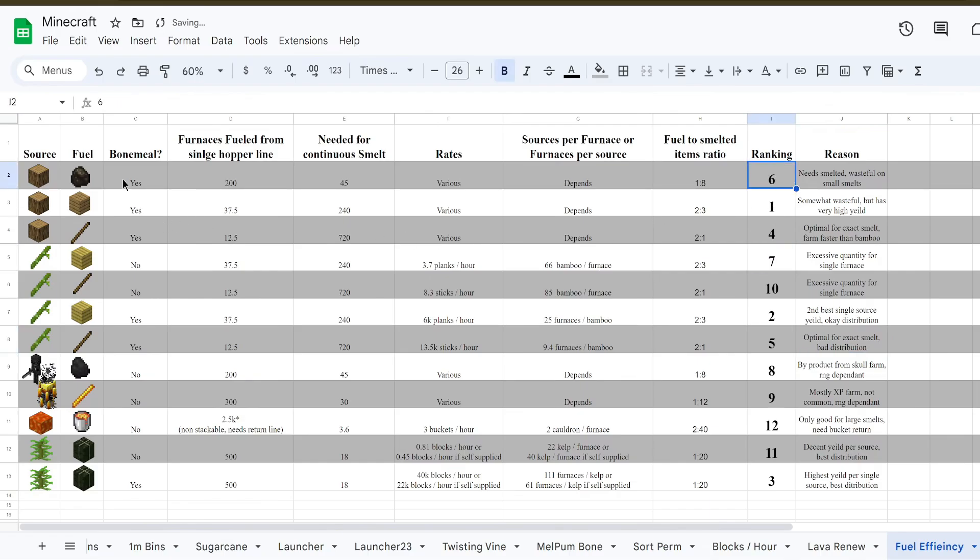Number six is where I'm putting charcoal from the log farm. It does need to be smelted and can be quite wasteful on fuel, but when you're dealing with large quantities it really cancels itself out. You just end up wasting a lot when smelting a single item and letting the other seven-eighths of the charcoal go to waste.